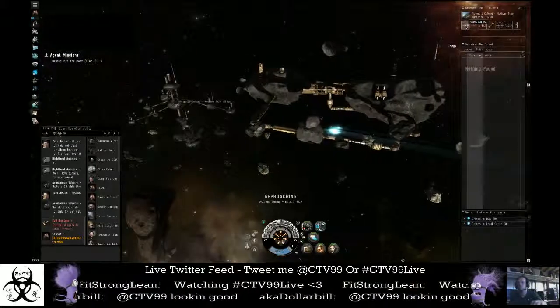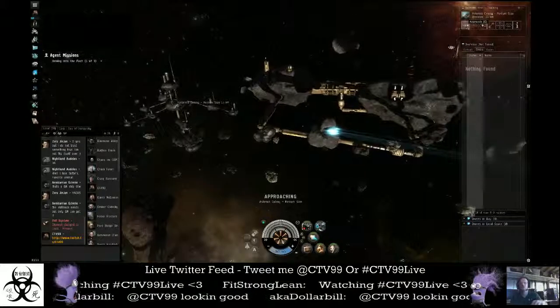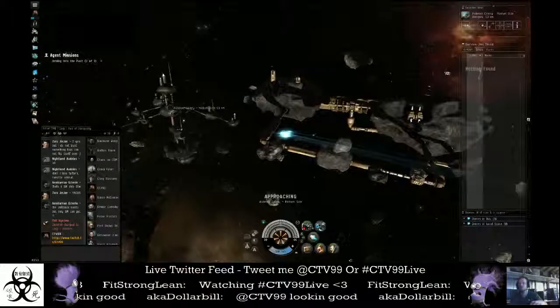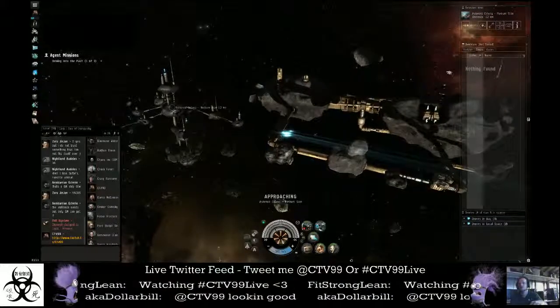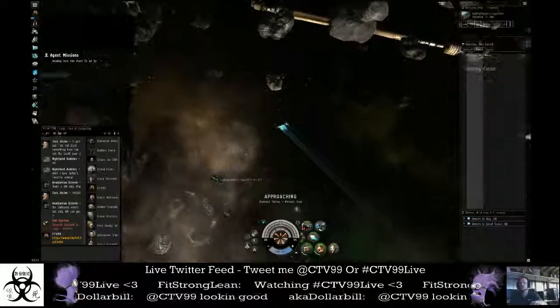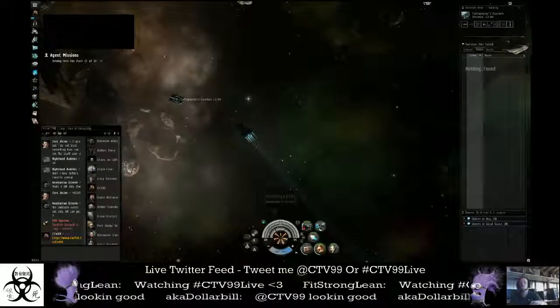I have not actually run this one in quite a while. I'm not exactly sure which way they actually jump in. I'm not real concerned with it just due to the way I have the ship fit, but I will go ahead and turn on my damage control and my hardener just in case. There's our cartographer's quarters, and that may be actually what we're going for.